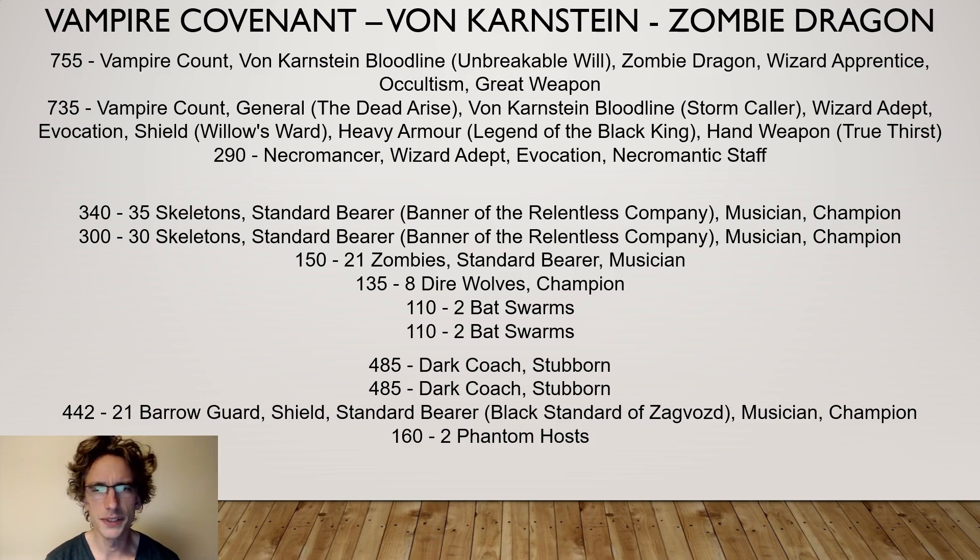There are some choices in the vampire covenant book that go really well with that. Black knights and sparrow knights normally have a bit of an issue marching, and spectral hunters need to be close to a general and need to be able to march at times. They also play really well with von Karnstein and dark coaches in general. This time I went for the zombie dragon on a character that is not your general, which takes a lot of points but the potency of the zombie dragon makes it interesting — mainly because of the healing.